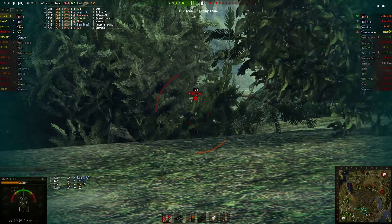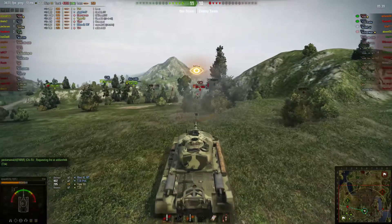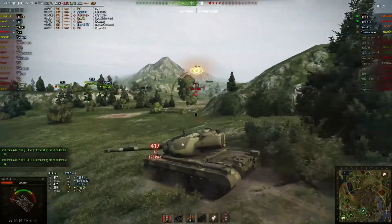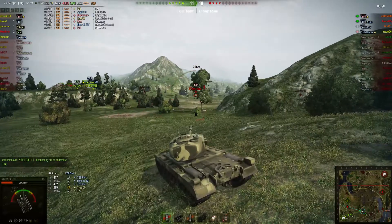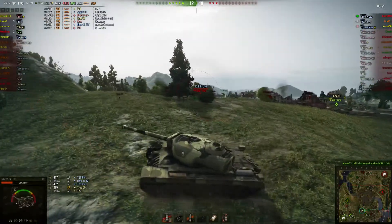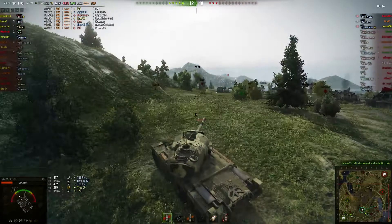Right about now, something shows up behind me — a T-28 shows up behind me. I start zerging over the hill; I don't want to take a hit, but he puts one right into the back of my turret, which sucks. What I do now is stop, aim, and fire clutch — probably wasn't going to go in, but worth a shot. Now I'm a one-shot, and this T-28 is dangerous.